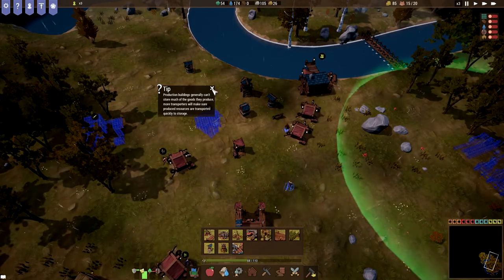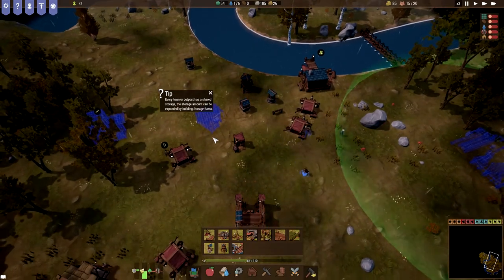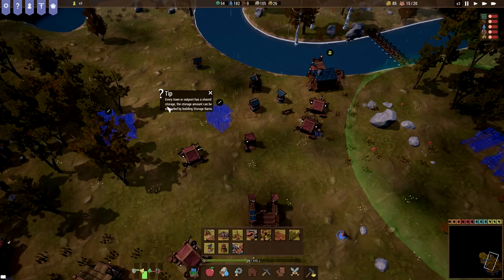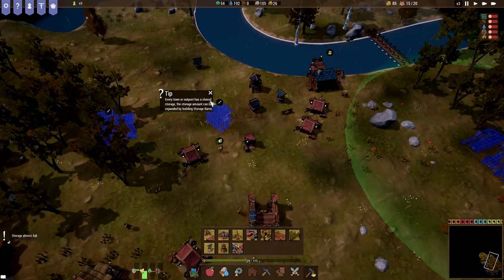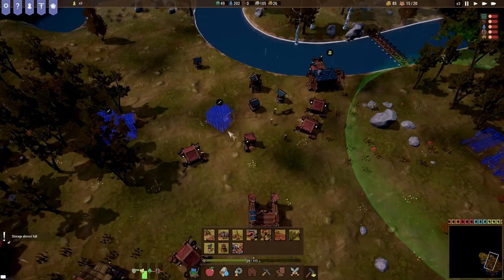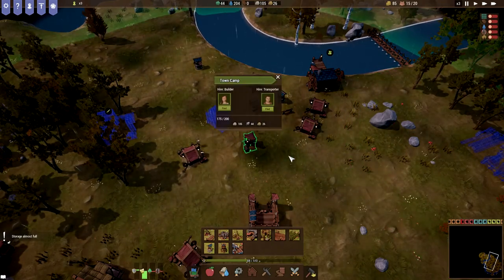There's a tip: production buildings generally can't store too much of the goods they produce. Every town outpost has a shared storage, and the storage amount can be expanded by building storage.